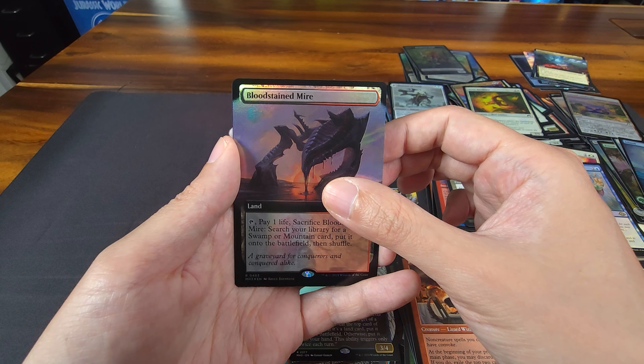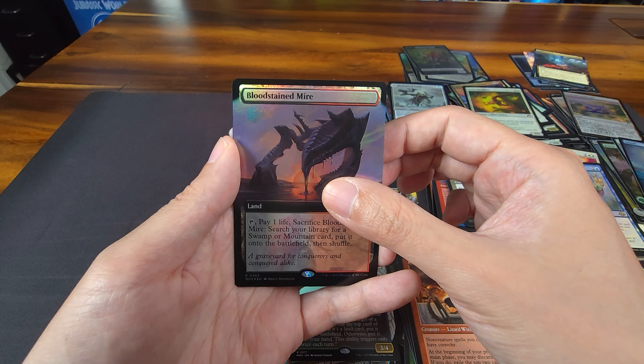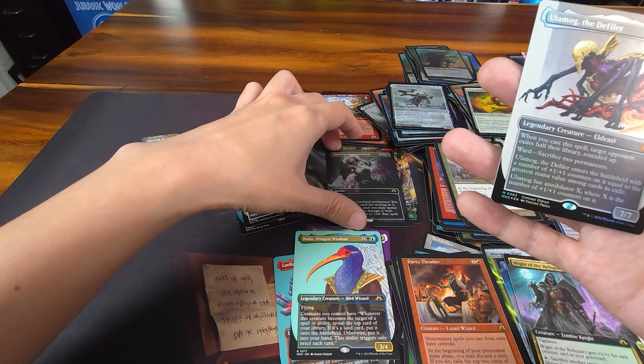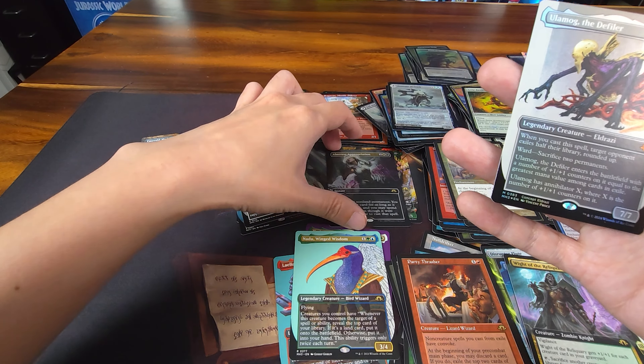Let's do a quick recap. One of the key pulls we got here is Ulamog and also Echoes of Eternity — in foil, frame break, frame break, frame break! Is this considered a frame break? Hmm, this one definitely is. Super cool, really loving it. That's it for the Modern Horizons 3 unboxing of the collector boosters! Hope you guys had very good pools. Remember to follow us on all socials — it really helps the channel quite a bit. I'm Gerald from Geek Culture, and I'll see you in the next video!